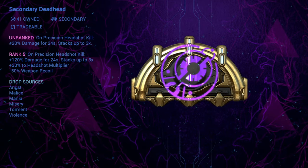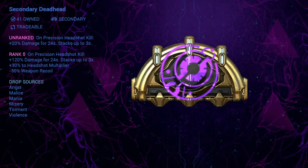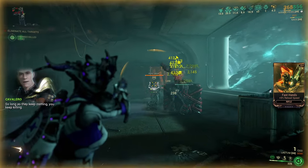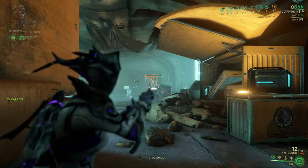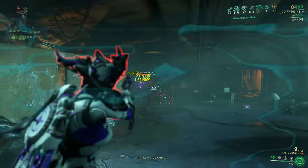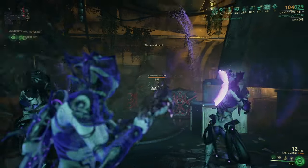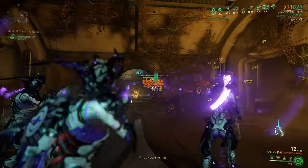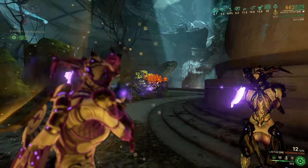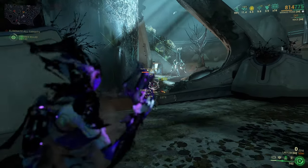Secondary Deathhead is an arcane that will increase the damage of your secondary weapon by 120% each time you kill an enemy with a headshot. The effect stacks up 3 times to a total of 360% damage increase. A stack lasts for 24 seconds and when it expires you will only lose the effect of one stack — the rest will refresh and continue to buff you. Secondary Deathhead also has two passive effects: 30% added headshot damage and 50% reduced recoil.